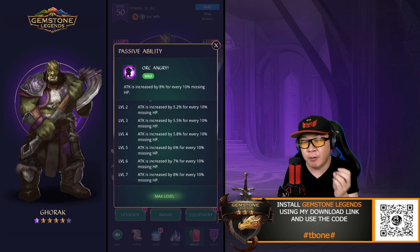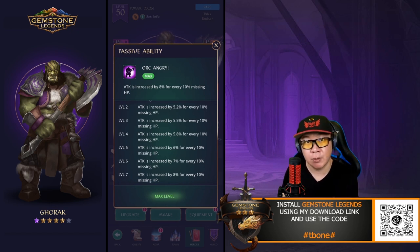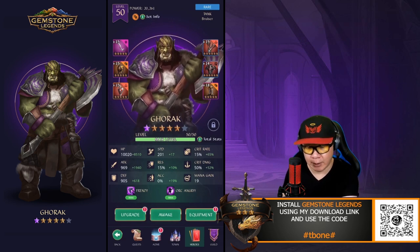The fact that he's losing health is actually a benefit, because his attack gets increased by 8% for every 10% missing HP once you get his skill level to level 7. So in the earlier example, if you go down to one health, he's going to be missing essentially 90% of his health — you can't lose 100%, so the maximum is 90%. So 8 times 9, that's 72% additional attack he's going to have at that level, and you're just going to continue to deal a lot of damage.